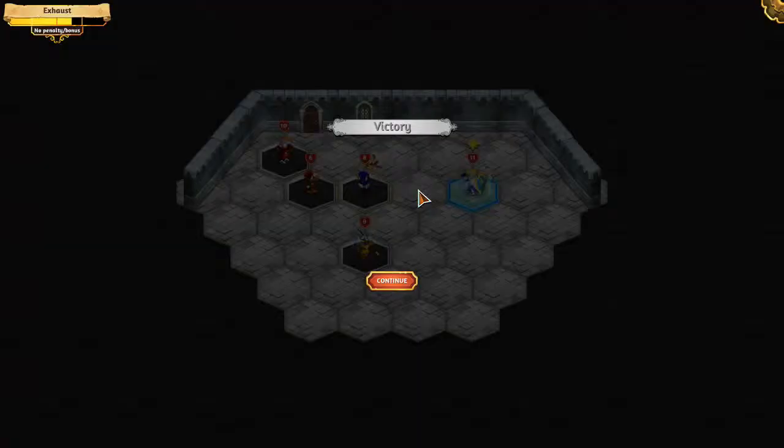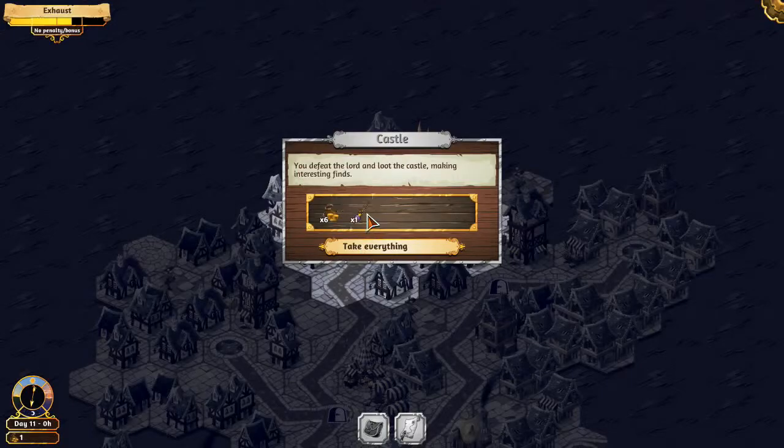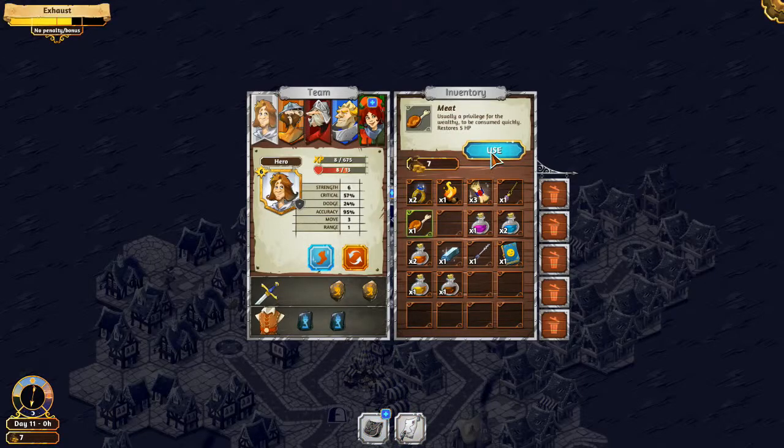That was a terribly bad result. Hero's down a bit of health so I think I'll get him to eat that chicken drumstick. Treasure hunter's best friend — pendulum, alright. Up some stats first — extra dodge or extra critical? Critical's at 50%. I think I want more than 50% critical damage, that'd be nice.